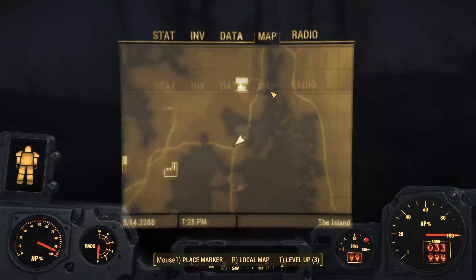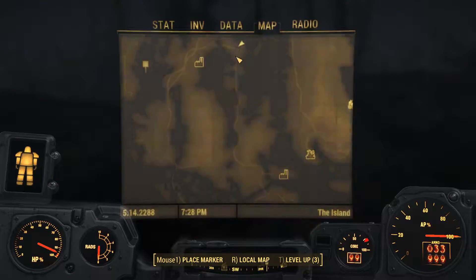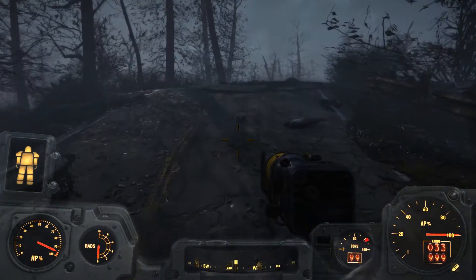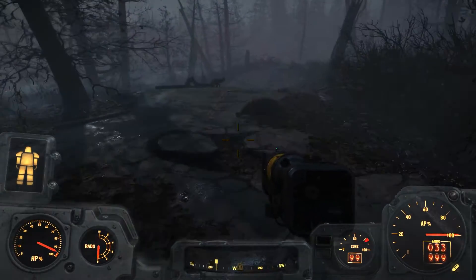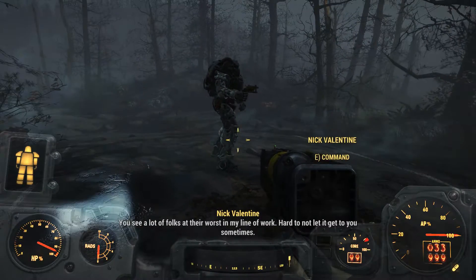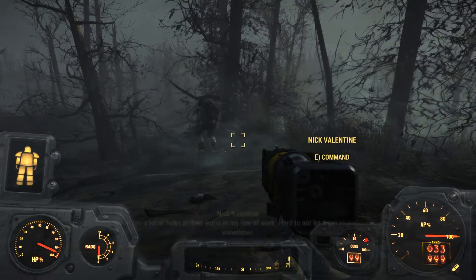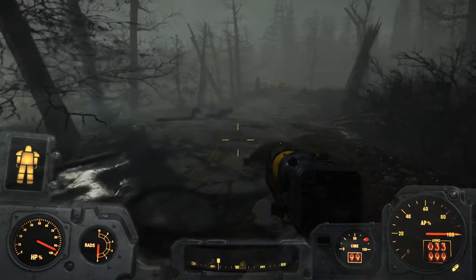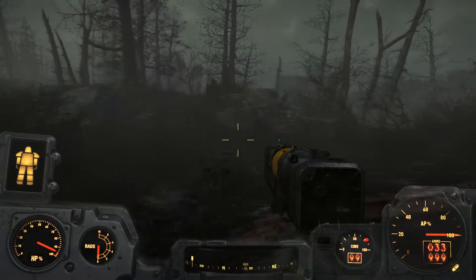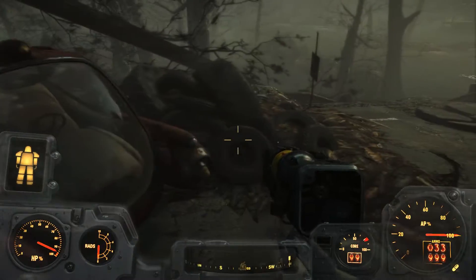Looks like the road kind of splits here. We're going to go to the right - we'll go the other way later. We want to go to the Vim Pop Factory at some point in order to clear it out for a Brotherhood quest. Believe it or not, we're still doing Brotherhood quests. This place looks like it was hit harder than the rest of the Commonwealth. It just looks like it's in much worse shape.